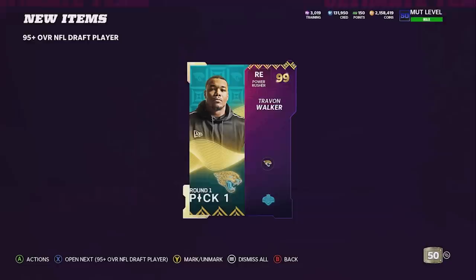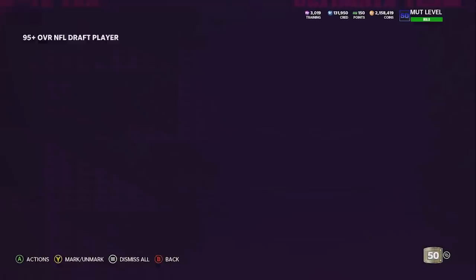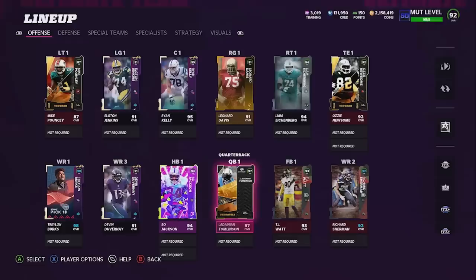Here we go - this is where the money could be made. Four 95-pluses. Give me one 97 to 98 - I want a 99 too. Come on EA. 99 Trayvon Walker! I think that's the best card you can pull from the new draft cards. Then a 95, and give me one more lights pull - no way! Same guy again. We pulled three Ryan Kellys - no shot dude.